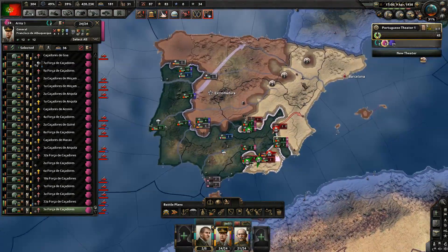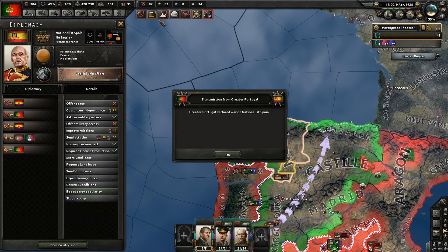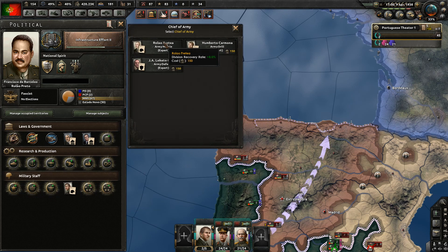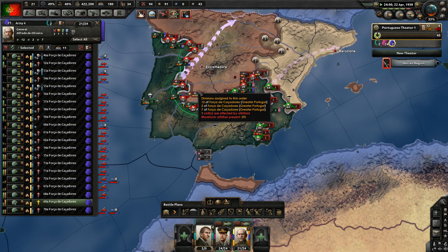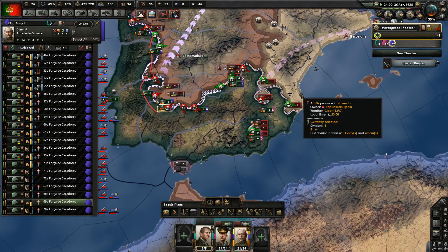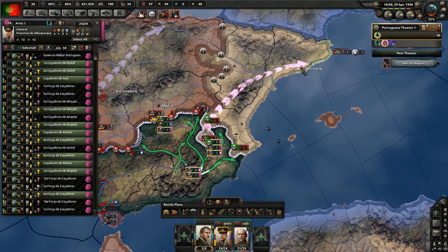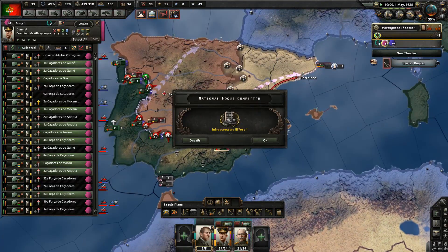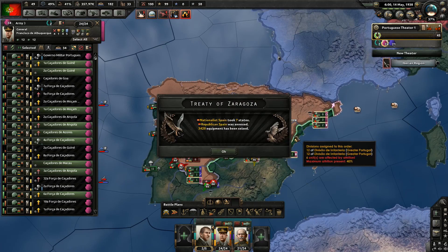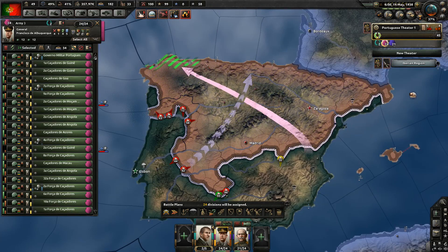We can attack Nationalist Spain - no reason to delay. Let's declare war and hire an infantry expert as well as a morale expert. Nationalist Spain is actually pushing into our territory. I'll try to completely deal with Republican Spain quickly then focus on Nationalist Spain. Let's send everyone to Barcelona - that should make them surrender. And yes, that deals with Republican Spain. Now push north very aggressively.